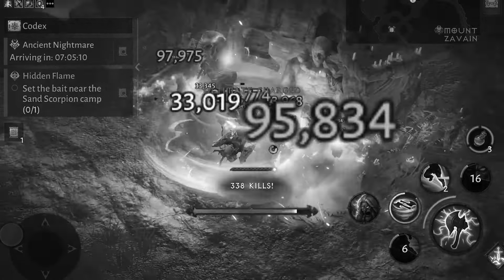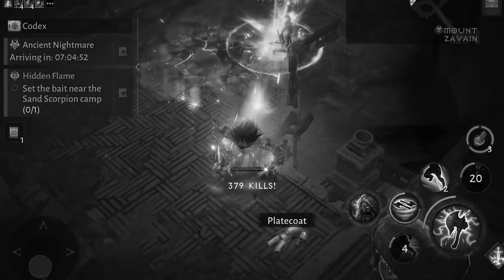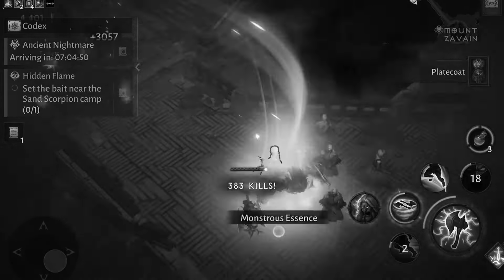In the second category we have the DoT activators, and here we actually have a couple of gems that are often overlooked. We have Volatility Shard, Igneous Scorn, and Void Spark. The purpose of these gems is that we want to have an efficient way to apply damage to all the monsters in a pack when we are farming.